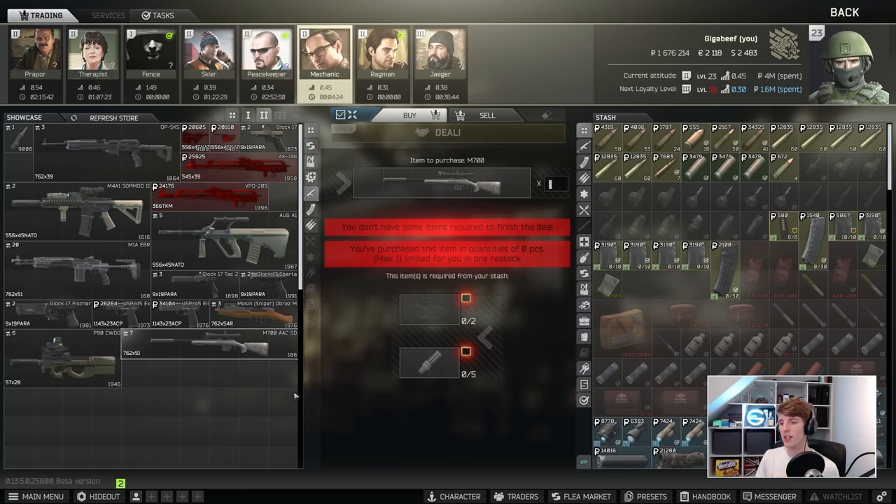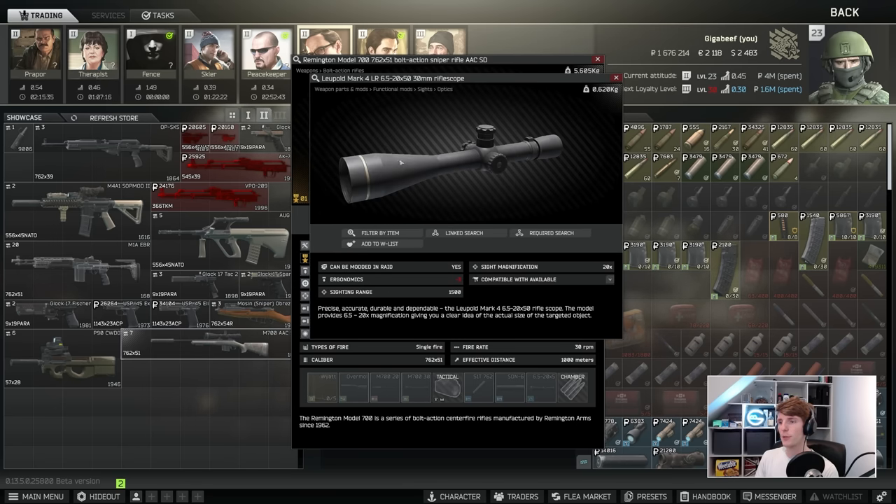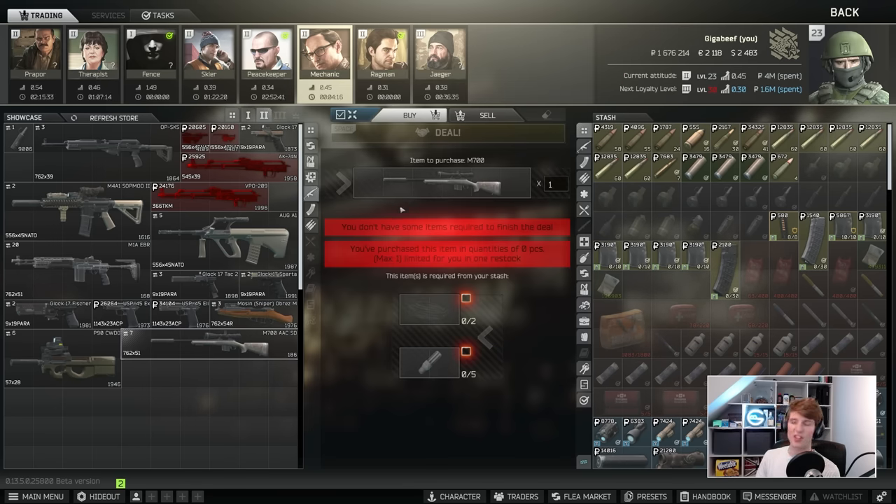Finally we've got the AAC M700 barter — I don't think this is really worth it. The suppressor is not that great, and the optic — a Leopold Mark IV — is something nobody really wants to use, so we're going to skip that.